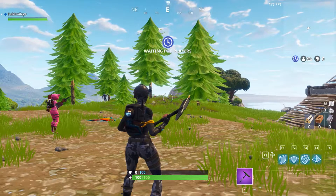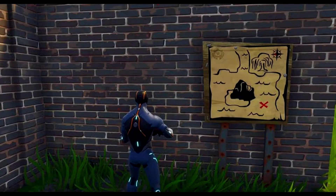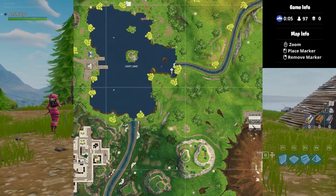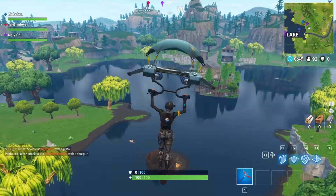Hey guys, my name is Smiles and today I'm going to be showing you the location of the treasure map found in Tomato Town. Taking a look at this screenshot, you can actually tell that it's Loot Lake. There's a huge boulder at Loot Lake, and right next to it is a broken ship. On the broken boat is where the treasure is located.